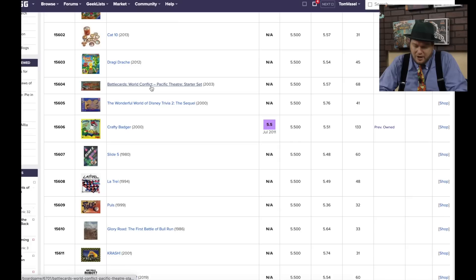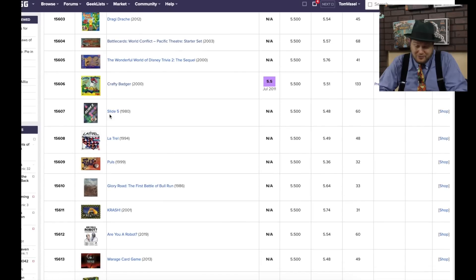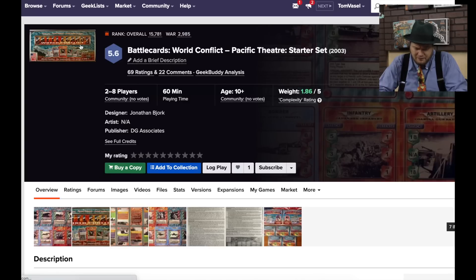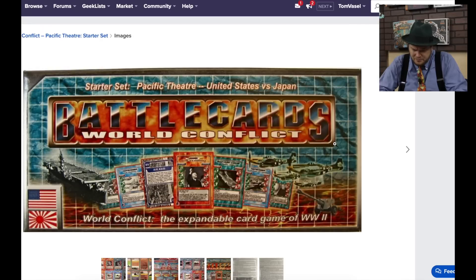Battle Cards World Conflict came out in 2003. Crafty Badger — it's another kid's game, but not one that I gave a lot to. And Slide 5. Battle Cards World Conflict — I've played this game, or at least a version of it. Maybe I played one of the other Battle Cards. There's Attack and Defense and different things, or maybe I watched some people play it.